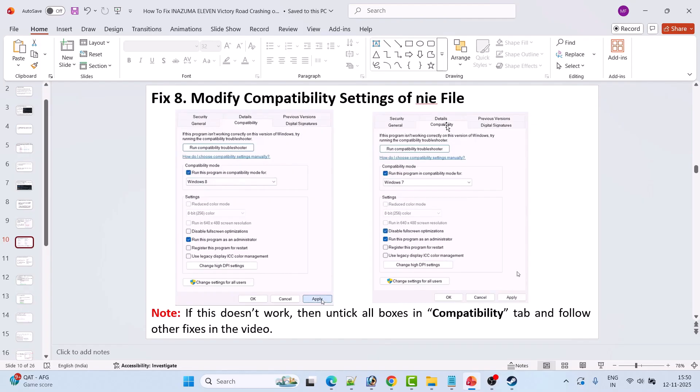If it's still not working, go back to the Compatibility tab and also select Disable Full Screen Optimization, then hit Apply and OK and launch the game. If it still doesn't work, untick all those boxes, hit Apply and OK, and follow other fixes mentioned in this video.